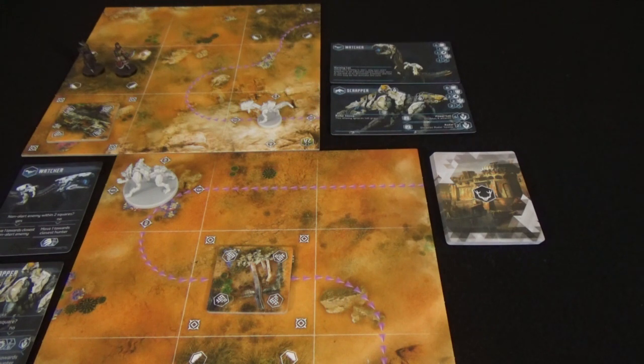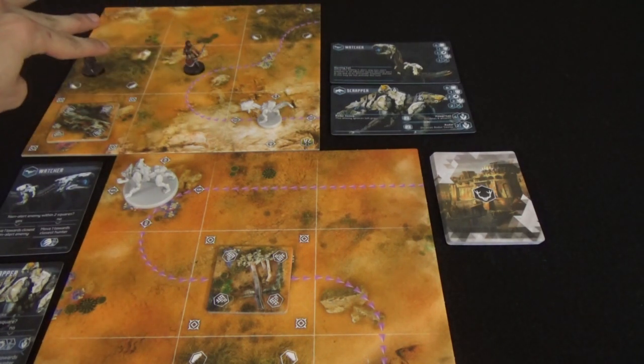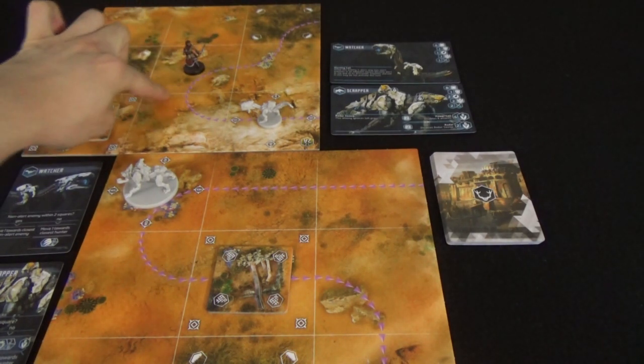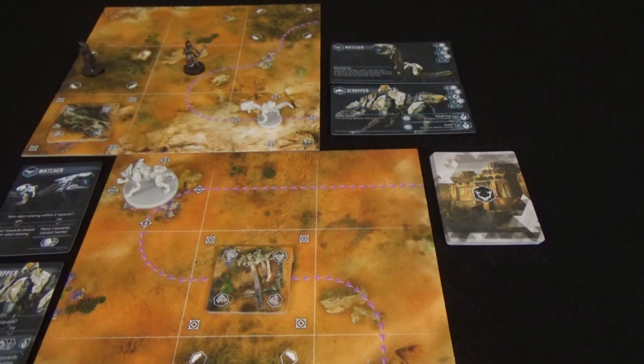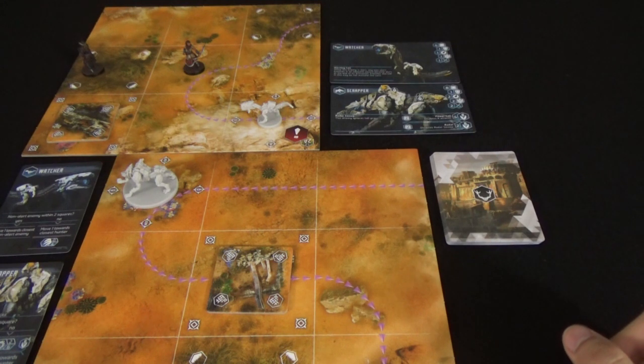When a hunter sprints, if they start or enter a square that is adjacent — one square away — to a machine, that machine will become alert and behave differently during the enemy phase. So sprinting is only advisable if you really need to cover distance or don't care that you're alerting the machines.